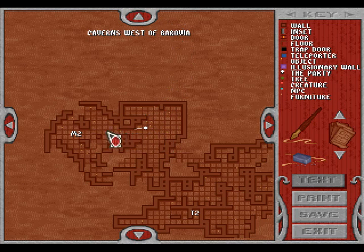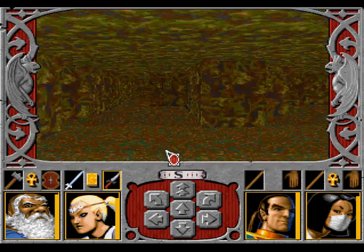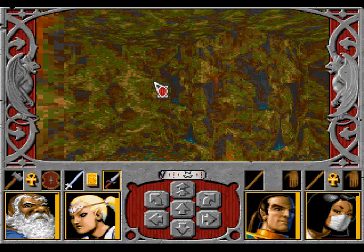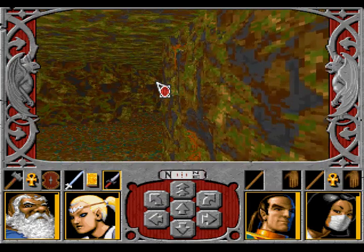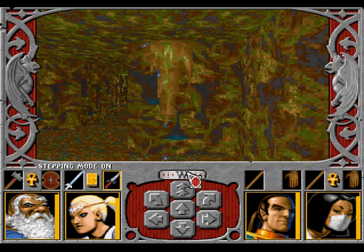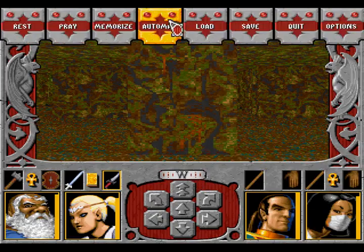If we walk through that path, we would get attacked by the lightning bolt again, so we don't do that. Let's check out this way. We can't move through here. So this means we have to be quite quick here. Ha! Sidestepped it. Har har.